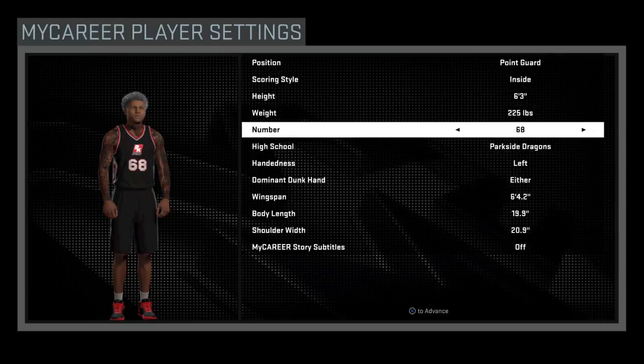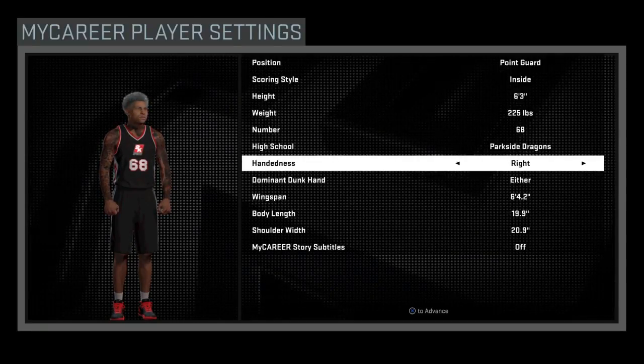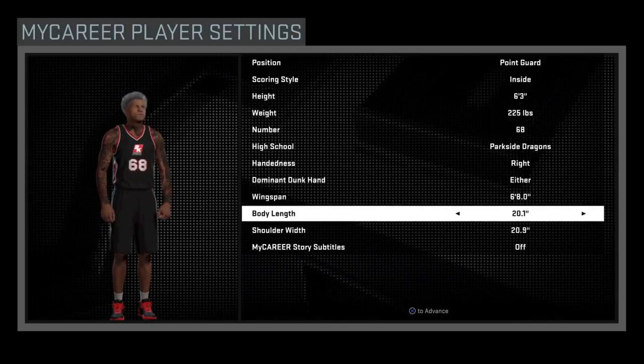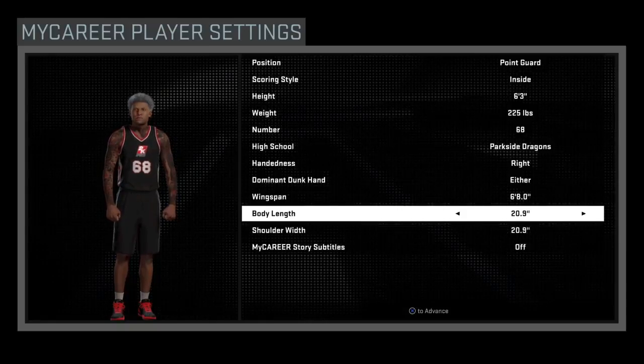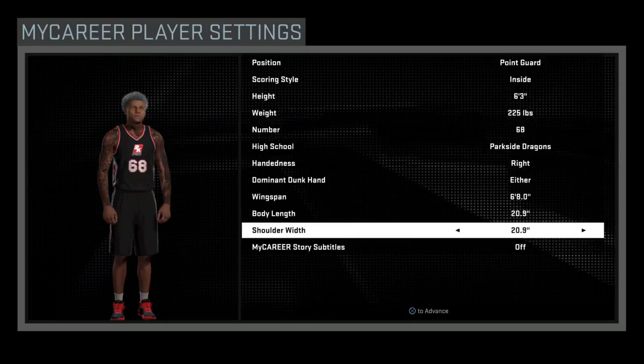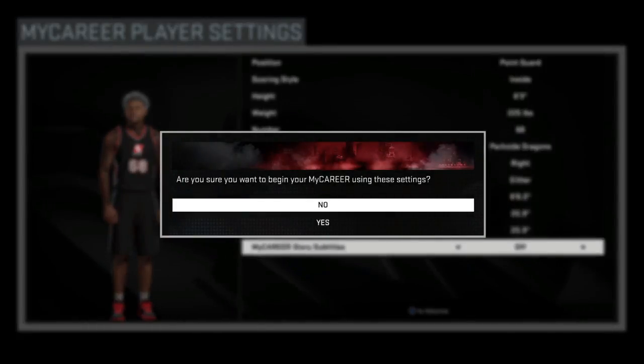The number and high school — those don't really matter at all, you can just put anything for those. For handiness, that doesn't really matter either; I'm right-handed in real life so I just put right. Then you want to max out the wingspan and max out the body length. Shoulder width doesn't really matter — just max out those other two and that's the player build.